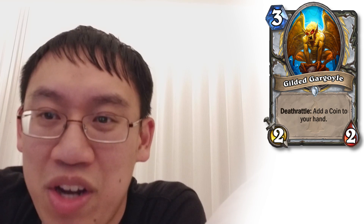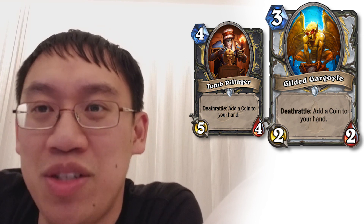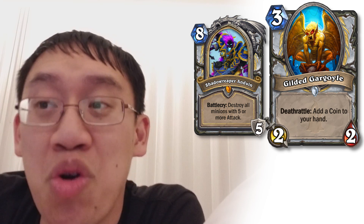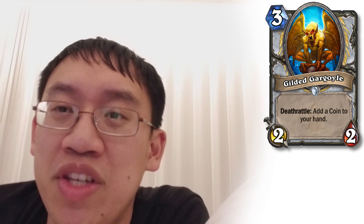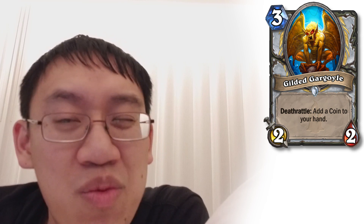Priest gets a minion: Gilded Gargoyle, 3 mana, 2-2. Deathrattle: add a coin to your hand. Tomb Pillager was a 4 mana 5-4, so obviously the 3 mana 2-2 stats are weaker. However, it is noteworthy that this coin can be really useful for combo-oriented priests which run Shadow Reaper Anduin, because the coin could deal up to 8 damage. Admittedly, it's slow and most of the cards in the Raza Priest deck are a lot of cycle — you can't really afford to play this card so slowly. But another possibility.